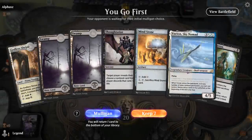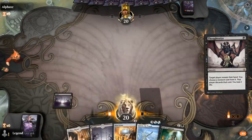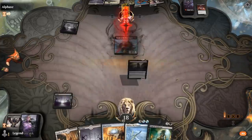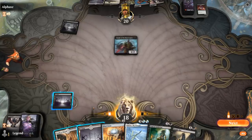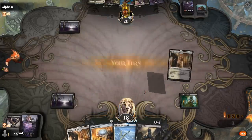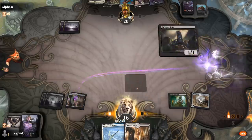Game three: we're on the play with a nice opening hand — turn-one Thoughtseize, turn-two either Mind Stone or Trial of Ambition. We're facing Monoblack aggro with a pretty scary hand. We decide to just take the Gifted Aetherborn. If they spend four mana on a creature the Trial is a nice answer, although they did draw a one-drop. We play Trial of Ambition and then plan to go Mind Stone plus Burglar Rat next turn.